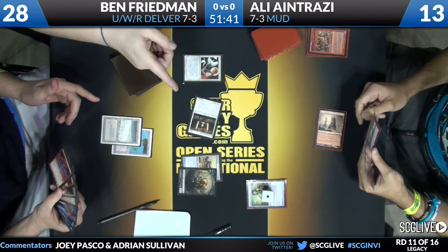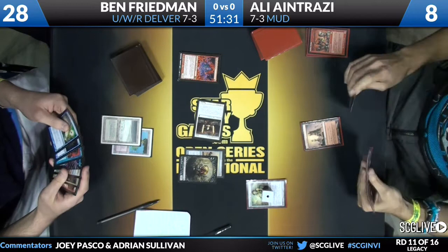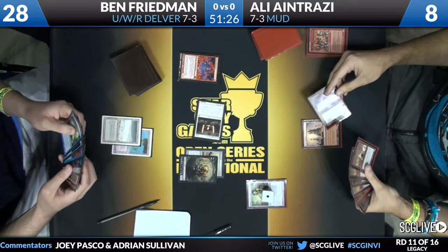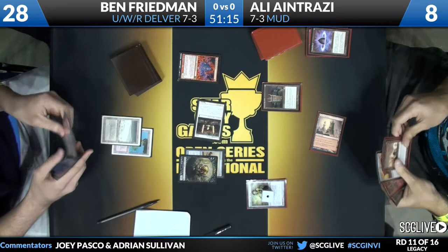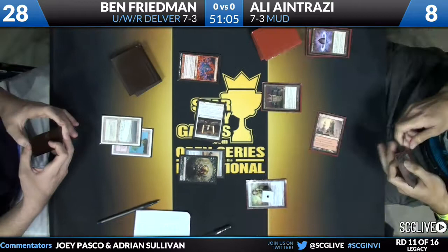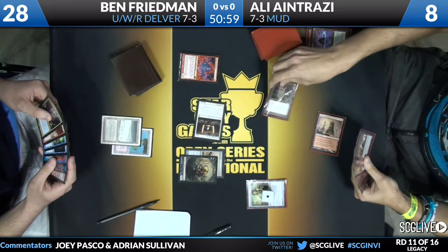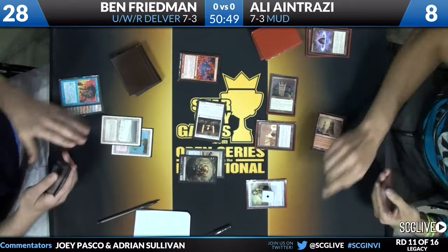We're in combat. Ben discards a Grim Lavamancer — Ben discarding his one-mana spells. We're going to see a Grim Monolith come out. Remember that there is a Force of Will in Ben Friedman's hand. Lotus Petal resolves, Grim Monolith now on the stack. Monolith resolves — maybe Ben's plan is to counter whatever Ali tries to cast off the Monolith, which happens to be a Metalworker, and that does appear to be the case. Force of Will, removing Delver of Secrets, will counter the Metalworker.